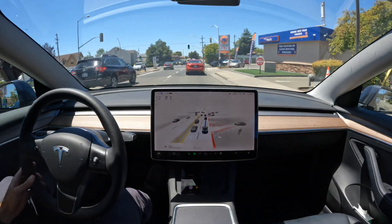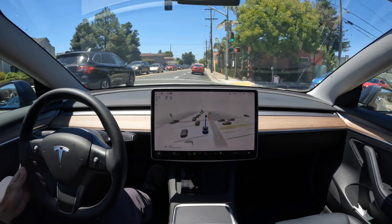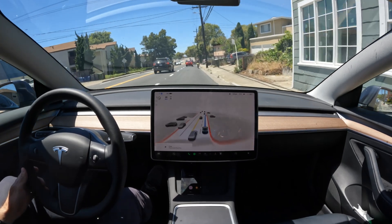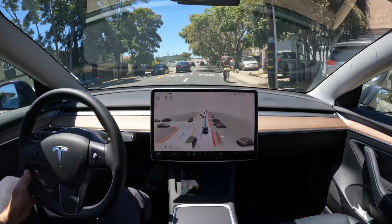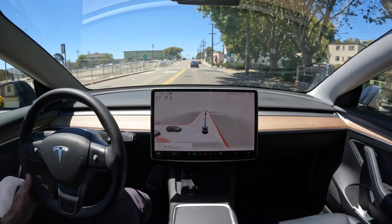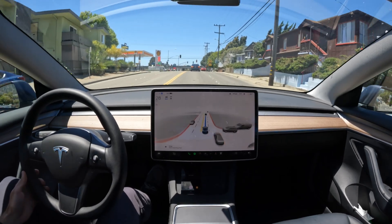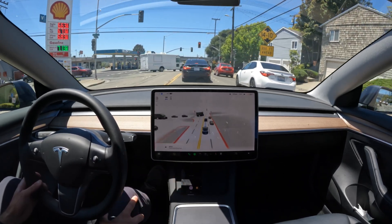After waiting for like two minutes we're back on our way — it's a really long light. You might be able to tell there's a biker in the right lane. Most of the cars are going around the biker — I don't know what FSD is going to do here exactly. We do have an opportunity to go around this biker, which we're going to do. Not the best maneuver there — definitely could have used the turn signal. The person behind me is probably shaking their head because that's not typically the way you handle that situation. But the car technically did it okay.